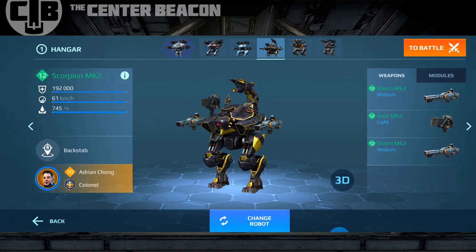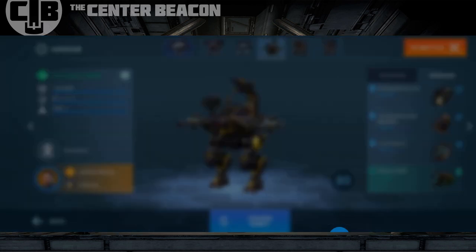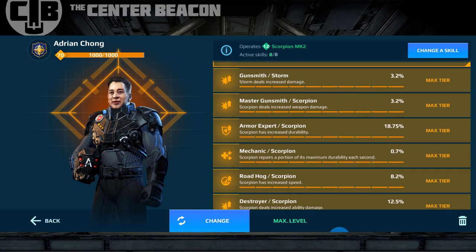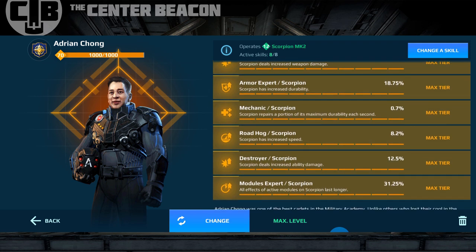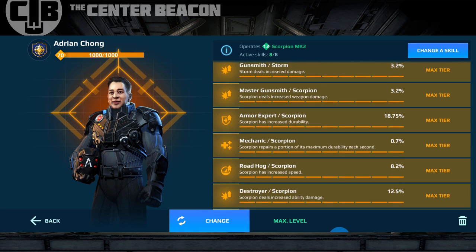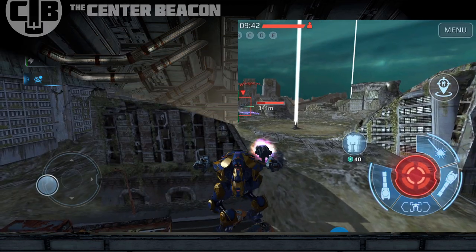Lastly, the scorpion — this is my personal scorpion, my personal baby. I put a heavy armor on there just to give it a few more hit points, thermonuke, last stand — pretty standard stuff. I've got my own personal Adrian Chong on it. All these skills are completely maxed out, so you would think that my son would have as much of an advantage as possible against me in the upcoming duels.